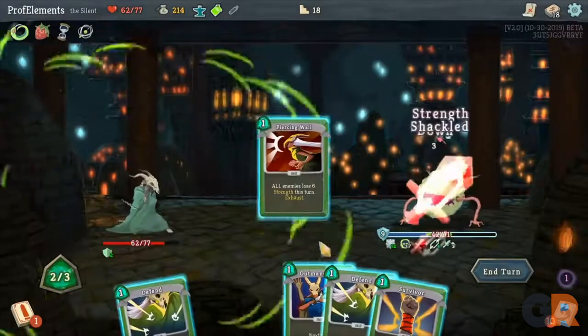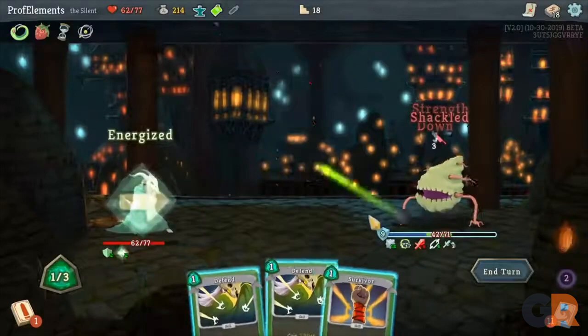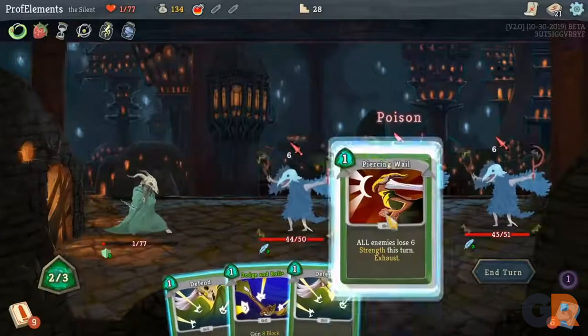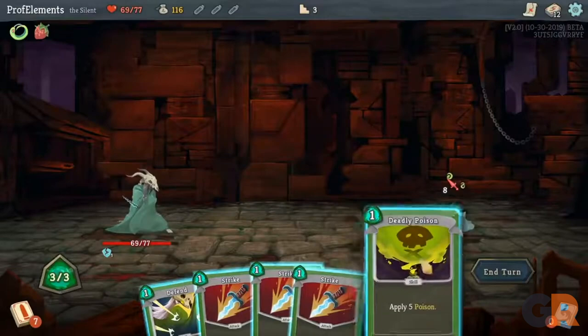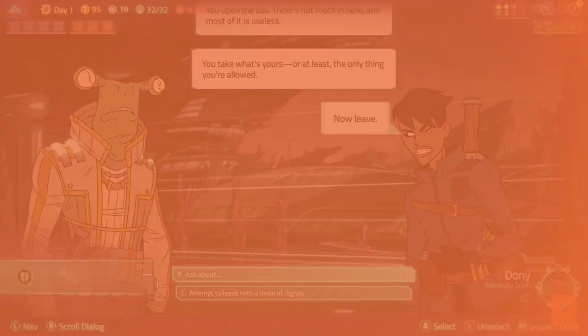Mini bosses and elite enemies become more common on higher floors, and ultimately their quest concludes with a battle against a powerful boss at the top of the spire. Players have to strategize and try to defeat early level enemies as efficiently as possible to ensure that they have the resources needed when facing these stronger opponents. That was our list for the 7 best deck building RPGs and we really hope you enjoyed it.